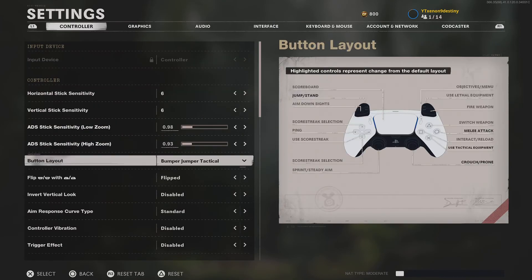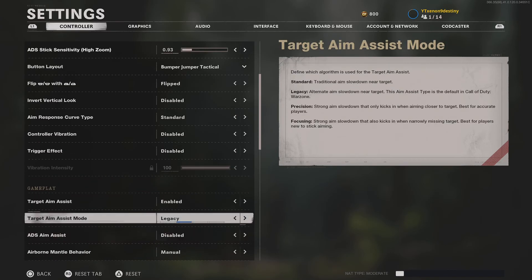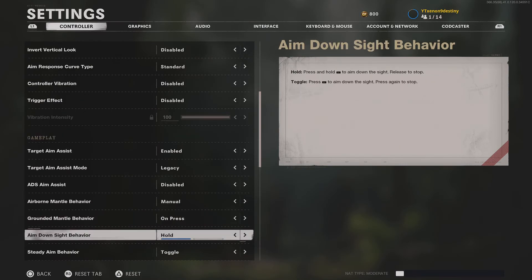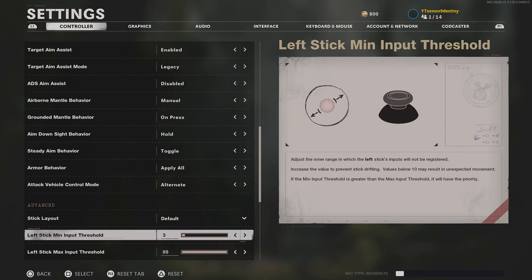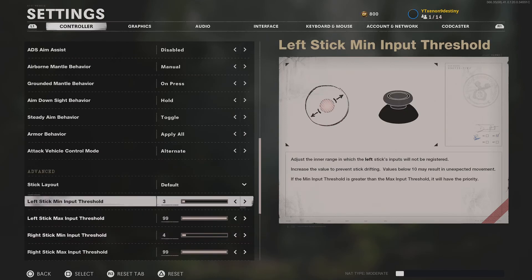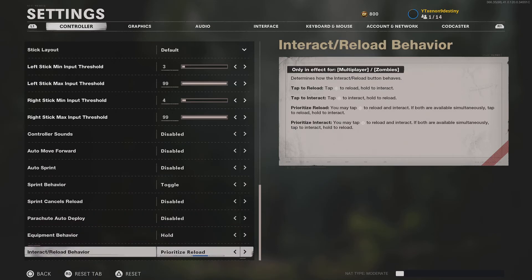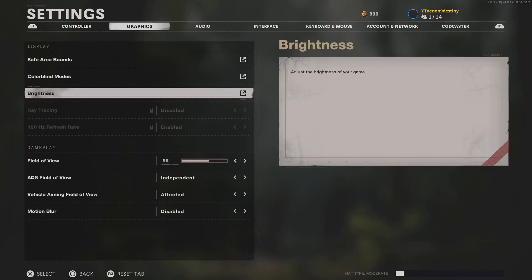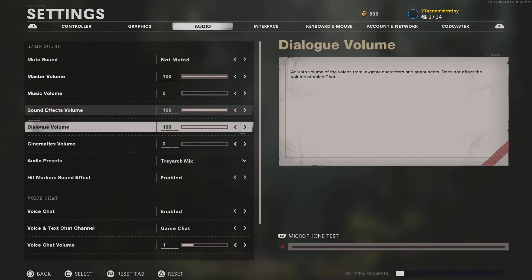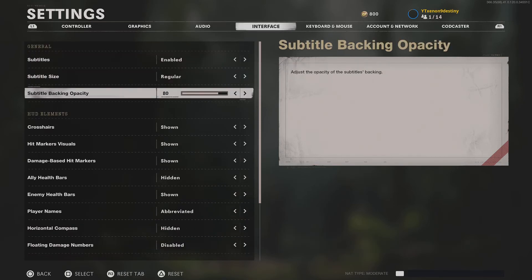So this is what it is: 66.98.93. Bumper Jumper Tactical Flipped. Response curve is standard. I play on legacy — I'll probably switch to standard because I heard they messed up legacy. Jump on press. It's heavily dependent on your controller, but for me right now it's on 3.4. Auto sprint disabled. Brightness at 55. Field of view 96 on independent. Motion blur turned off. Music 0. Cinematic 0. Treyarch mix. Opacity at 80 and subtitles on.